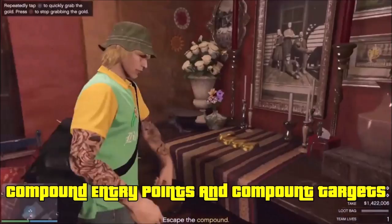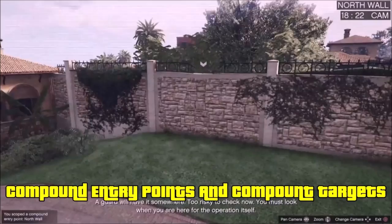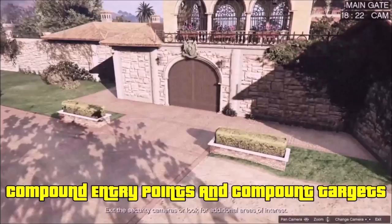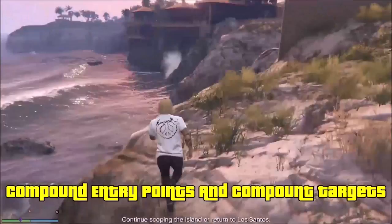Now that we've covered the loot in the compound, let's cover the compound entry points. We have the main gate, the north wall, the north gate, the south wall, and the south gate — those are the first five. You only need to label these once by scrolling through the camera; it'll automatically do it for you. You never need to check the compound entry points again — they'll be marked forever on your planning board. The only things you'll have to mark again are the main loot and other loot inside the compound.